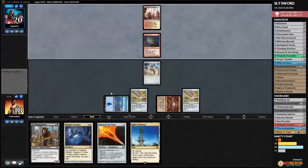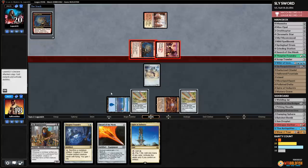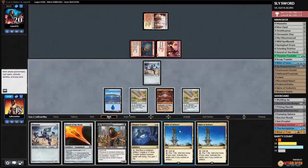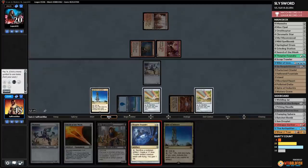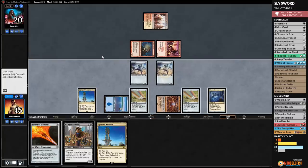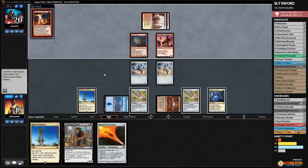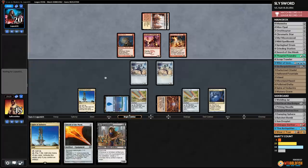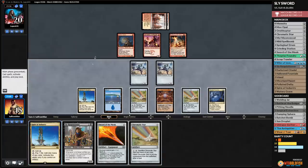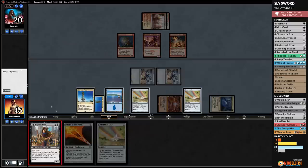Opponent shows Swiftspear and attacks — we take our beats, down to 15. We play Spire of Industry, Thopter Foundry, and Memnite. We're going to stack a Chromatic Star here to gain some life. Opponent finds a land and plays Eidolon of the Great Revel. Opponent doesn't attack. We untap, play Spire of Industry, then cast Sly Requisitioner with five mana.